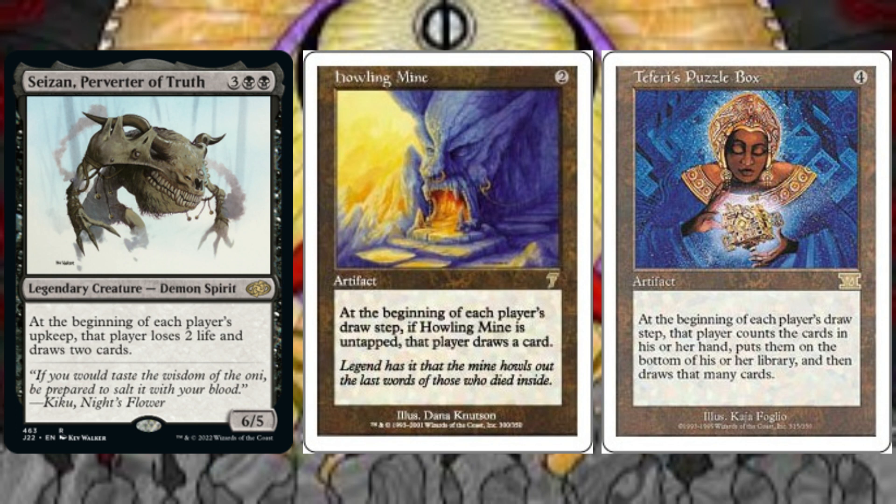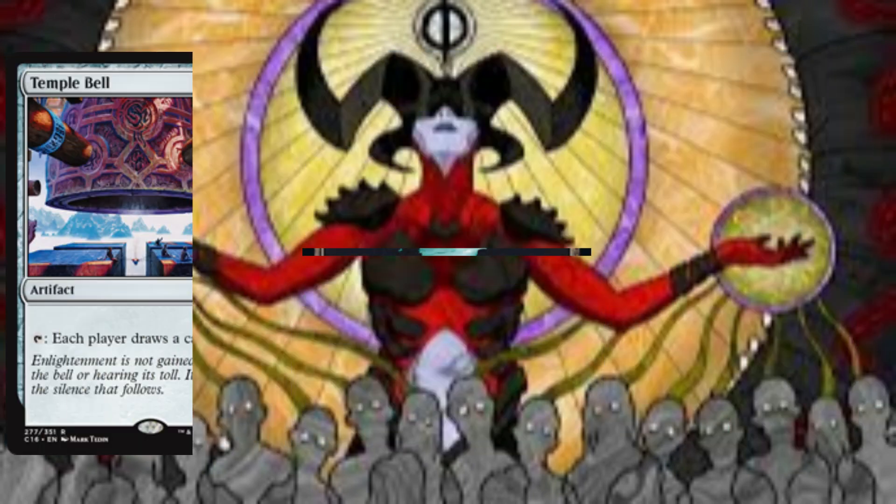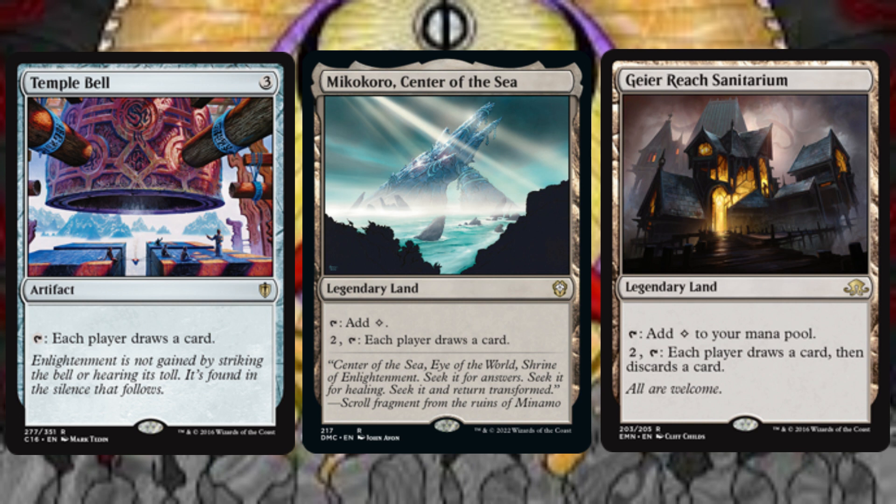Teferi's Puzzle Box is a win condition in this deck. At instant speed, we can tap Temple Bell and have each player draw a card. Mikko Koro, Center of the Sea, does the same but costs 2 mana to activate. Geyer Reach Sanitarium follows suit, but each player also discards a card after drawing.